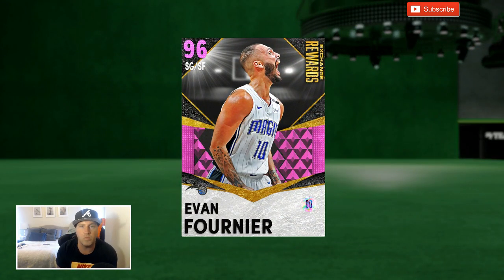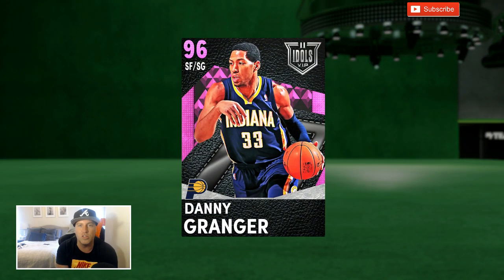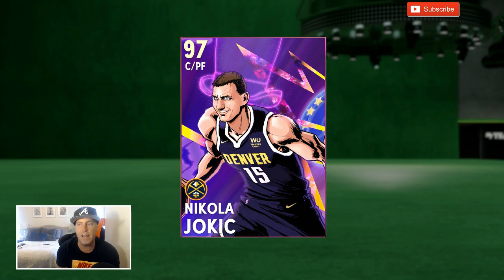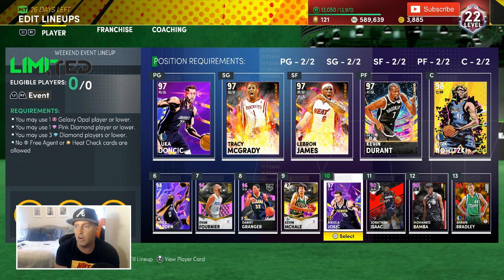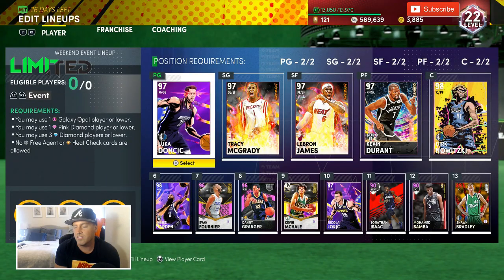We picked up the James Harden beard card and gave him Hall of Fame posterizer. This card is an absolute glitch. Evan Fournier - big controversy around this card, you needed to buy packs to get him, then they ended up putting those cards on the Triple Threat board. Absolute monster - Hall of Fame clamps, 6'7, Hall of Fame deep threes. Danny Granger fits the bill with gold clamps, Hall of Fame deep threes, easy release. Mikhail moved to the four. Now we got the Jokic card - an absolute monster. All the Avenger cards assembled.